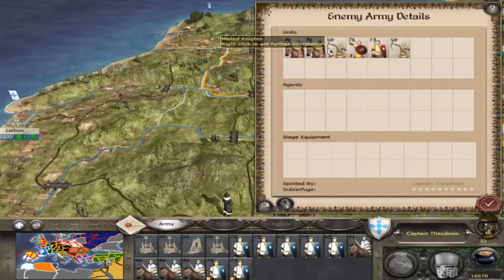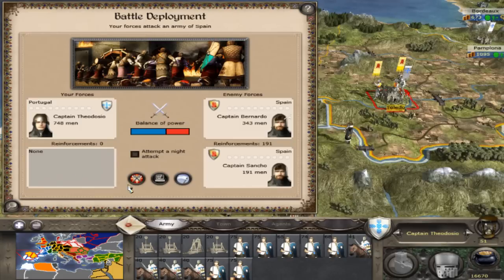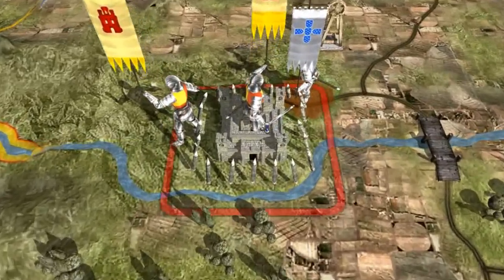Welcome to part two of the Portuguese campaign. Right now I'm looking at the enemy's army. This is the castle I'm attacking. Not too bad — they don't have too many guys. So I'm going to fight this on the battle map for you.